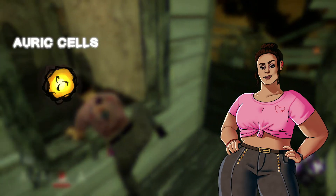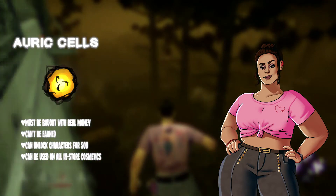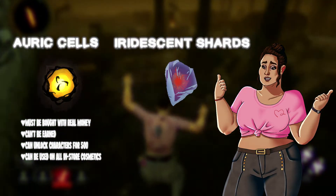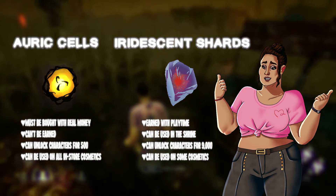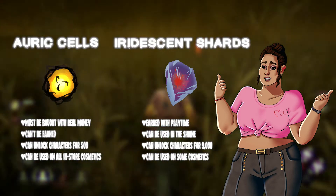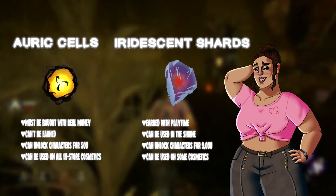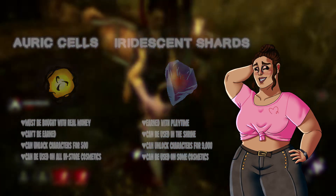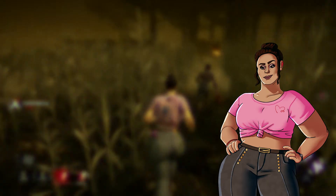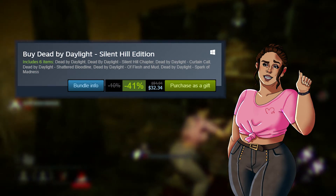Auric Cells are Dead by Daylight's version of a paid currency — the player cannot earn Auric Cells with playtime but must purchase them with real money. Iridescent Shards are the currency that players can earn with playtime. Both can be used for unlocking original survivors and killers, and both can be used to purchase a select few cosmetics. Other cosmetics can only be obtained with Auric Cells, and licensed characters can only be bought with Auric Cells as well. However, the value of Auric Cells to real money and the cost of just buying the DLC outright are the same. If you're just getting into Dead by Daylight, you can purchase a bundle that includes the original game along with a couple DLCs for much cheaper.